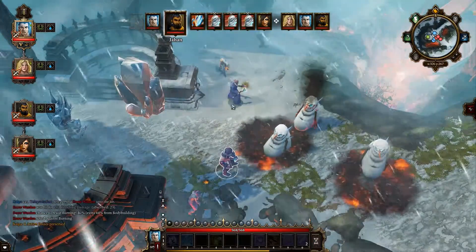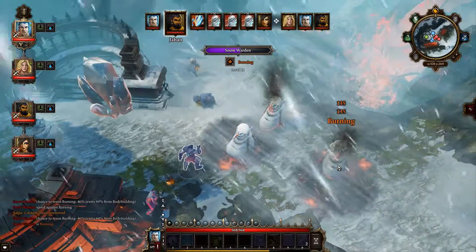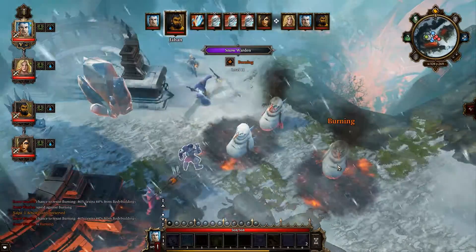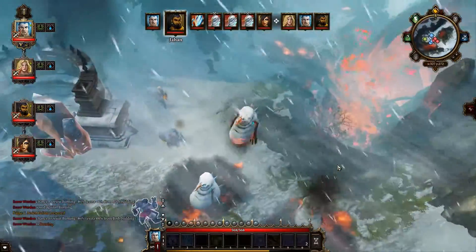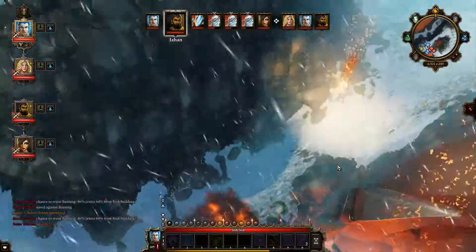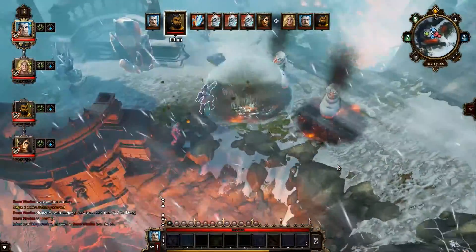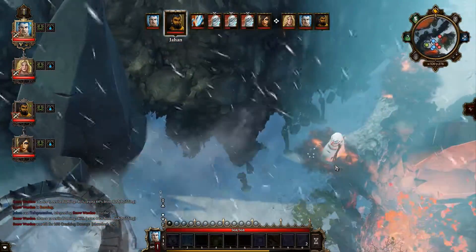I'm going to end my turn. There's another one over there — another fiery thing. I thought you meant there was another snowman. No, there's another fiery thing over here. Ansegar — what you got for us, buddy? Good job Ansegar! Does he not know he's immune to chilled?